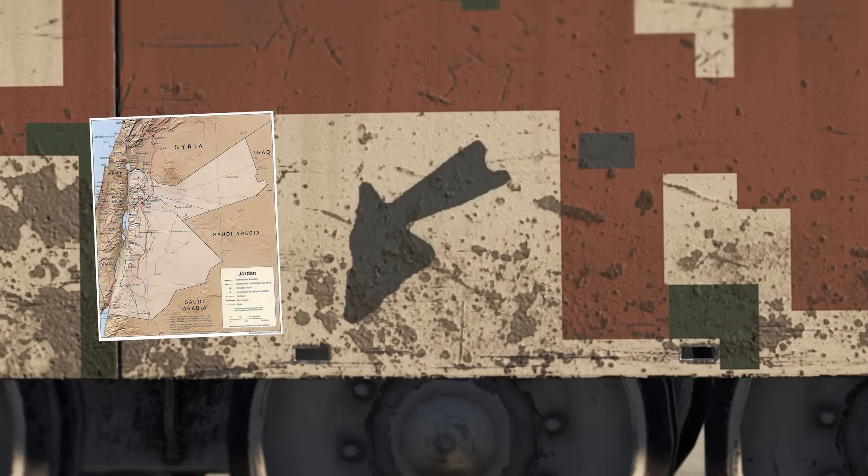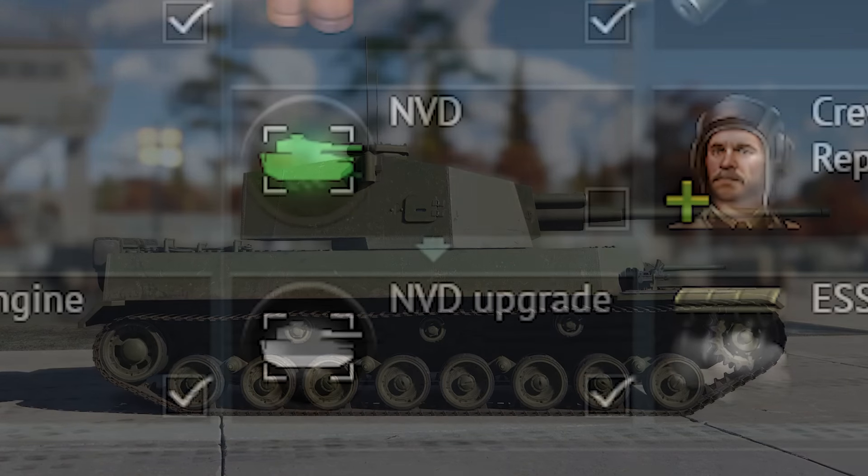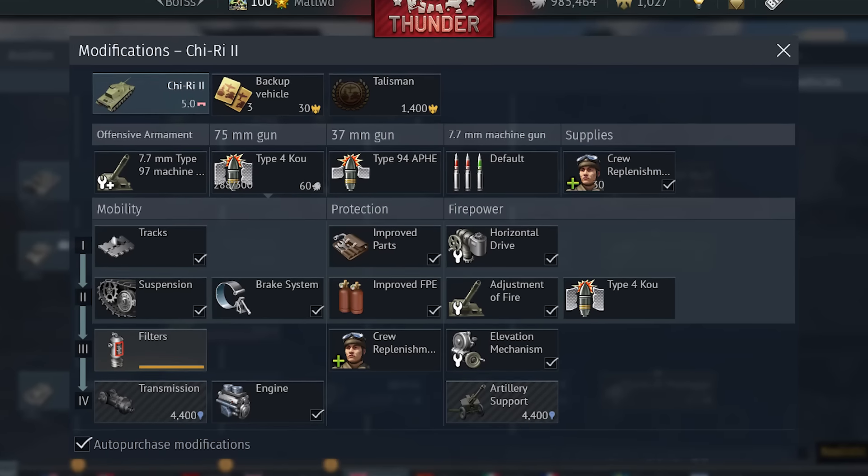Hidden in the camouflage pattern of the Kali, you can find a silhouetted outline of the country Jordan. The Chi-Ri 2 has been chosen to represent the thermal and night vision optics modification, despite the vehicle itself lacking both.